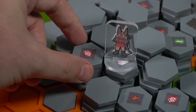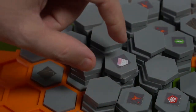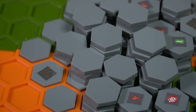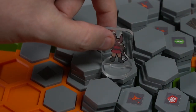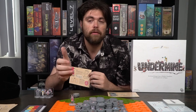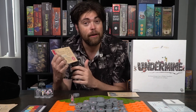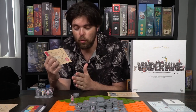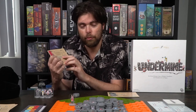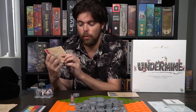You can also mine. Mining costs two actions, and you can mine a space underneath you, adjacent to you, or adjacent and one up. You'll mainly want to mine the different types of resources: copper is worth one point at the end of the game, and four points for every copper after your fourth one. Gems are worth three but could be dropped to one. Gold is worth two, and diamonds are worth six.